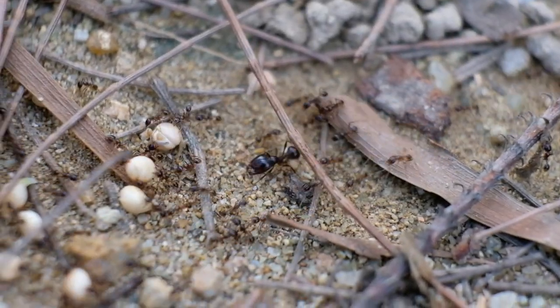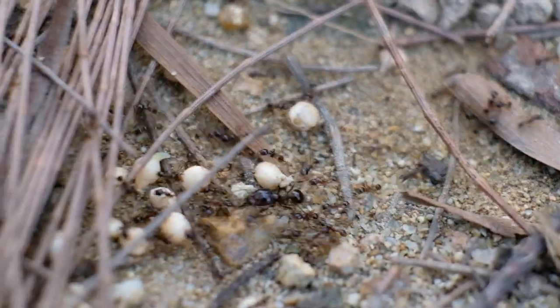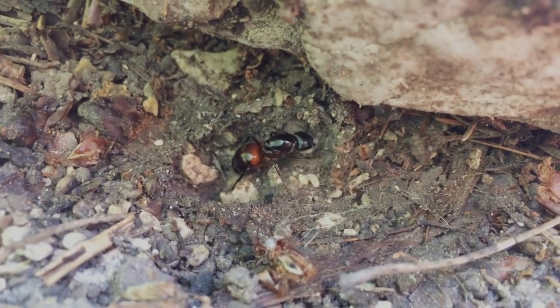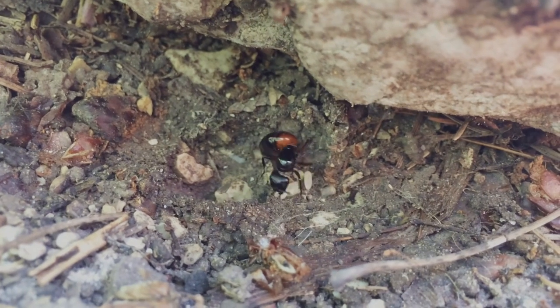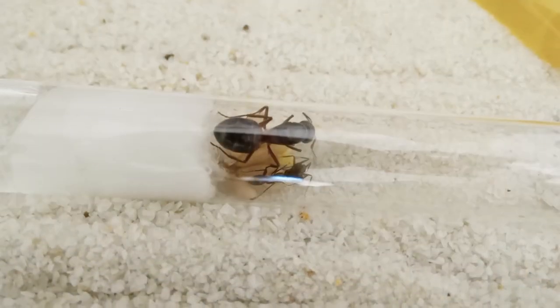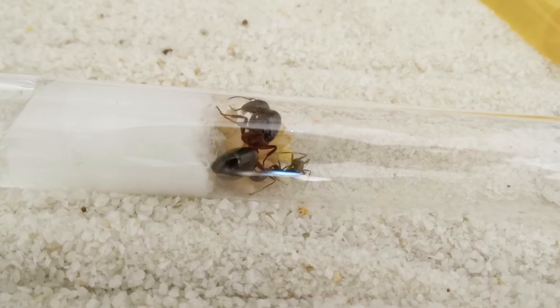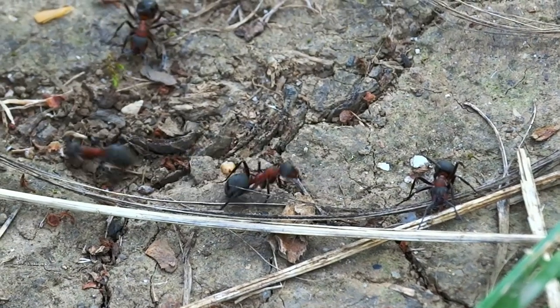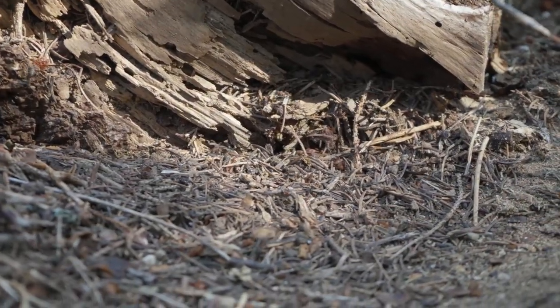Ants build vast empires that dominate their territory. Most of these dynasties are established peacefully through the sacrificial hard labor of a queen's offspring, like the Camponotus colony we saw in our last episode. But some empires are founded on violence and bloodshed. Before these new dynasties can rise, others must fall.